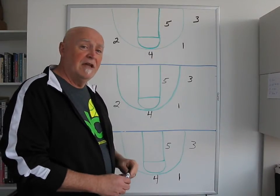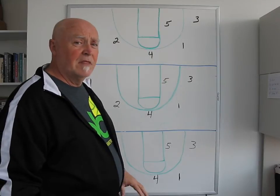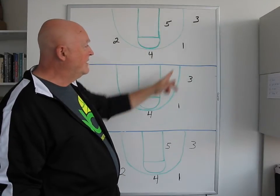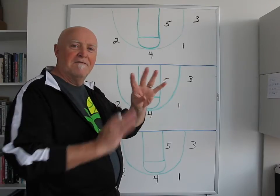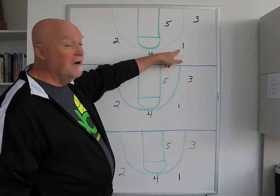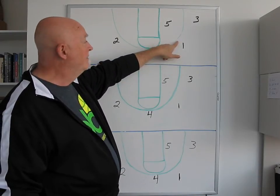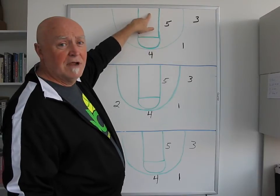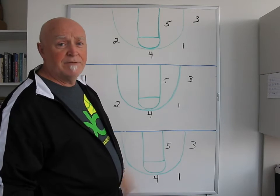We're going to run this every single time. From this setup, the point brings the ball down. We've got four options. The first: if you can beat your man, beat him. Take it to the rim, take it to the hole, shoot, score. That's option number one.